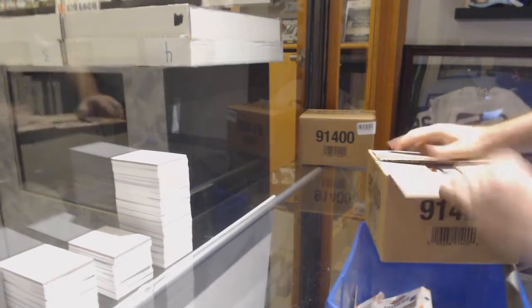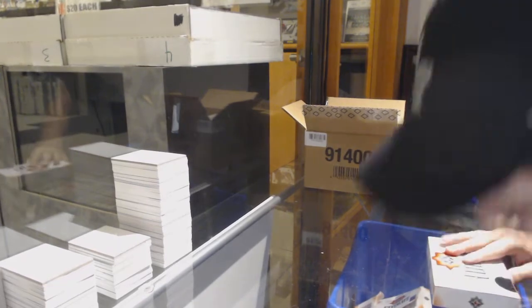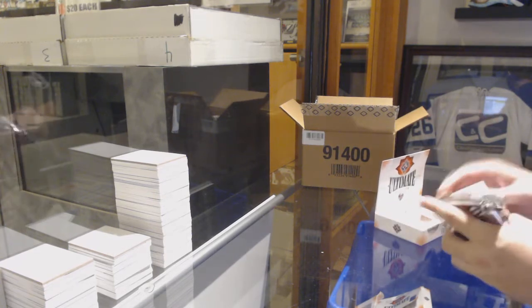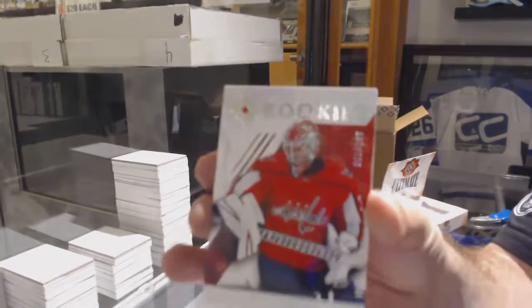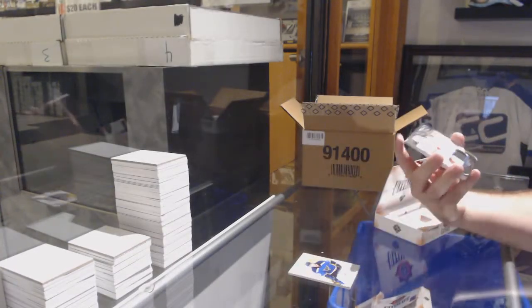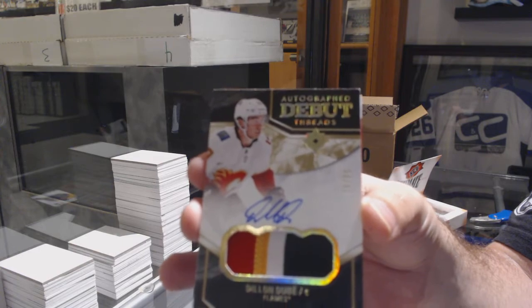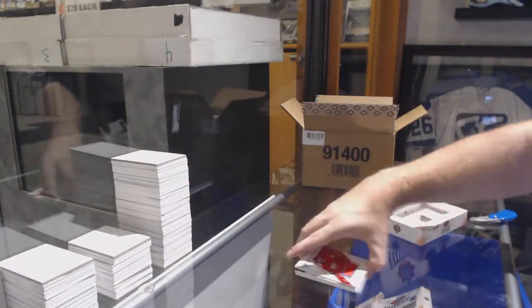Here we go — ten thousand twelve, the eight-box inner case. What are we gonna get in this one, folks? I don't want to guess what the case is gonna be. We've got for the Capitals, Ilya Samsonov to 299 rookie; for the Blues, Jordan Cairo; for the Calgary Flames to 99, Dylan Dubay — four color patch auto to 99; and for the Red Wings, Philip Roenick two-three-nine-nine. Ten thousand and twelve.